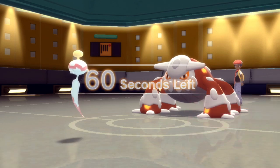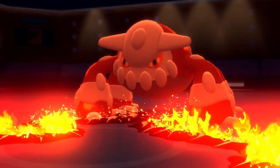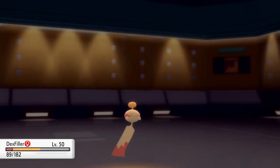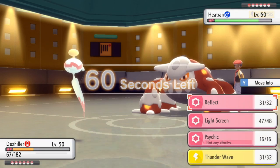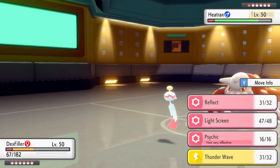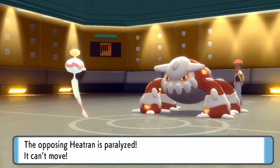Heatran ends up going for the Magma Storm there. Now I make a little bit of a bad play — I decide to go for Reflect, figuring while Chimecho is able to do some stuff, maybe I can get a pair of screens up. But Heatran does break through and hits me with the Magma Storm this time. While that doesn't do a whole lot of damage behind the screens, it kind of sucks because the only thing worse than an ordinary Chimecho is a trapped Chimecho. So I'm over here getting hurt by some Magma, and all I can really do is hit this thing with a Psychic. I obviously cannot switch out — I'm stuck in here, wasting my Light Screen and Reflect turns.